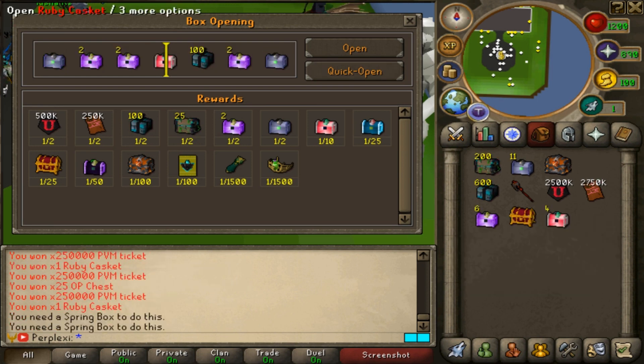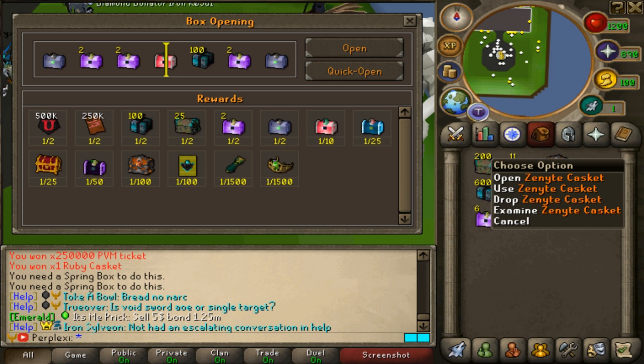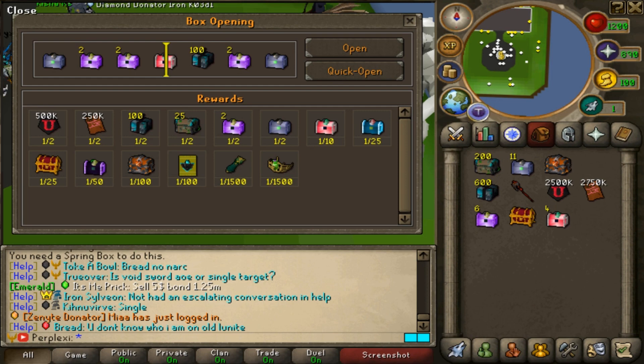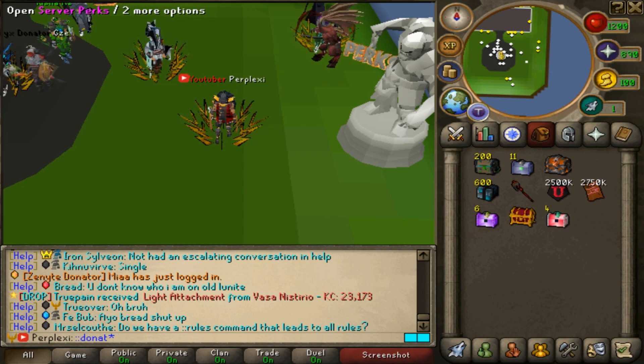We didn't really get a rare, but we got a fortune casket, four ruby caskets, six launch caskets, 600 grand mystery boxes, a Zenite casket as a rare, 200 OP chests, and 11 silver caskets. If you guys want to get one of those spring boxes, just do double-colon donate and you can buy them on the store.